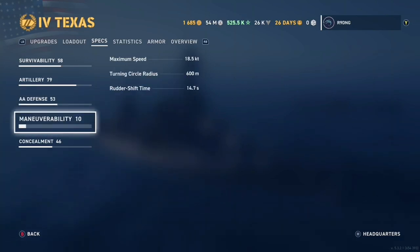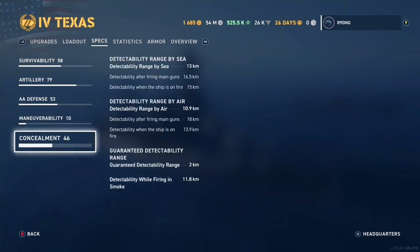In terms of manoeuvrability this ship moves at an absolutely anaemic 18.5 knots. We have a very good 600m turning circle and a 14.7 second rudder shift time, all of which makes Texas a surprisingly manoeuvrable battleship. Our surface detection range is 13km and 15km whilst on fire. You are detected by aircraft from 10.9km and 18km when you fire your main guns, 13.9km when you are on fire.